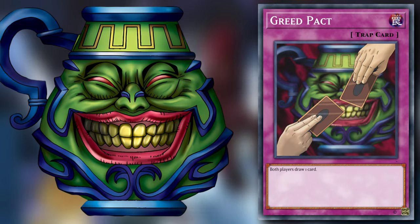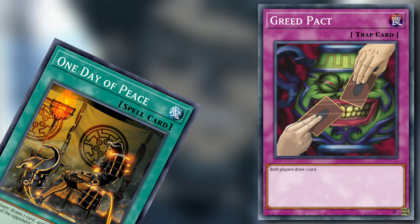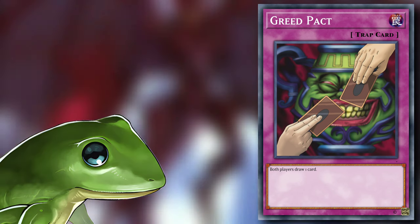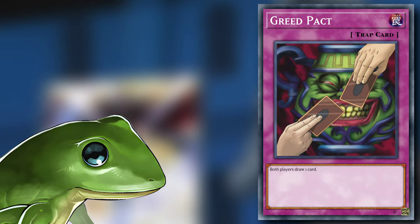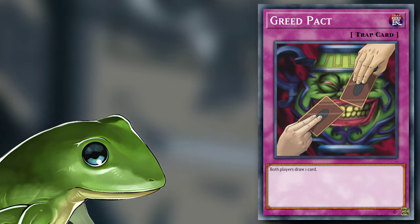A Greed Pact, to be precise — it's a normal trap card. Seeing the original Pot of Greed artwork on a trap card feels like it should be illegal. But this card allows both players to draw one card. It's fine, nothing really special or inspiring here — One Day of Peace but we've toned down the degeneracy a little bit. Now, I promised we're strictly on Plasma support from here.